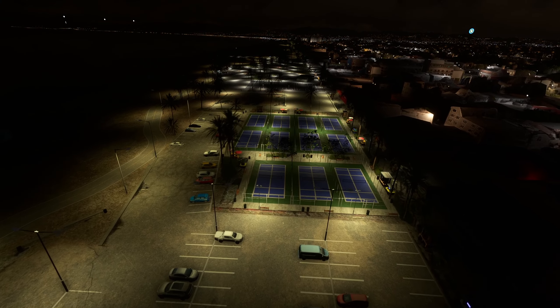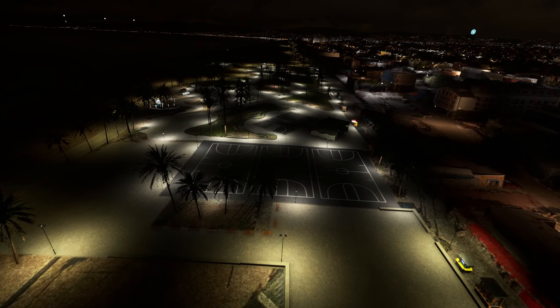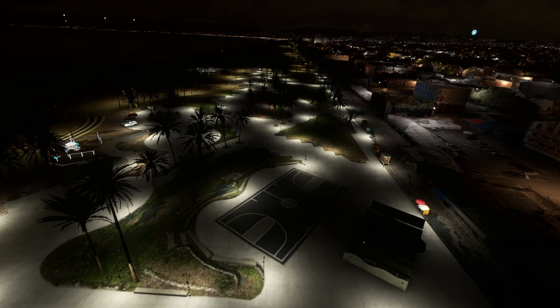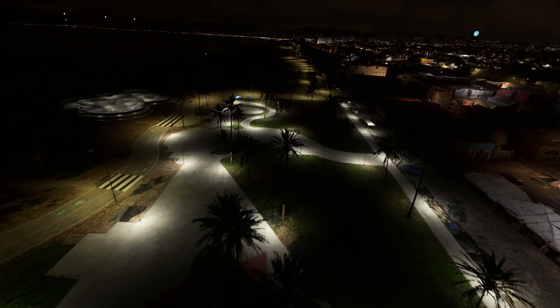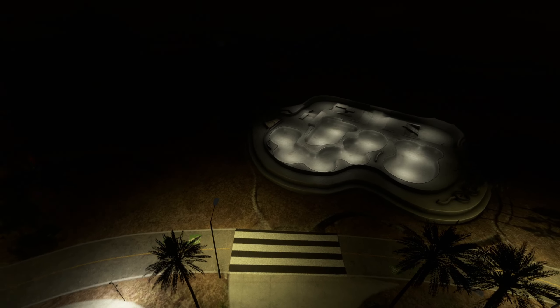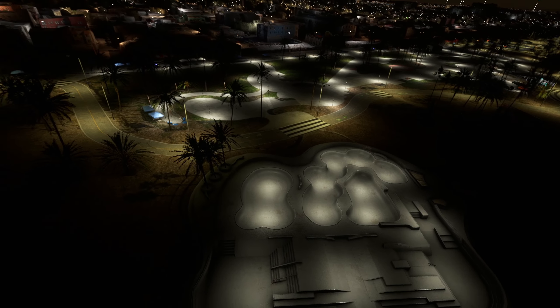It's really at night that this scenery really comes into its own. You can see those courts down below which we passed earlier. There's a lot of well-placed lighting here to bring these main features really out of the darkness, including the skate park right here all lit up - all the bowls etc. Looks absolutely cool.